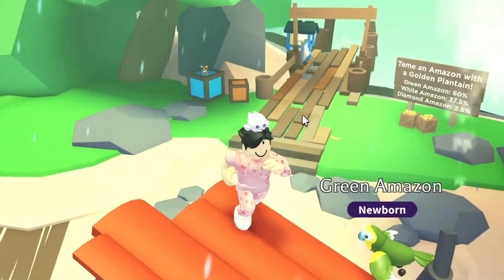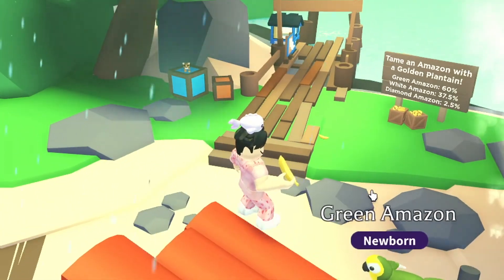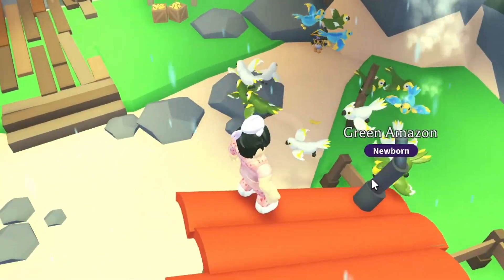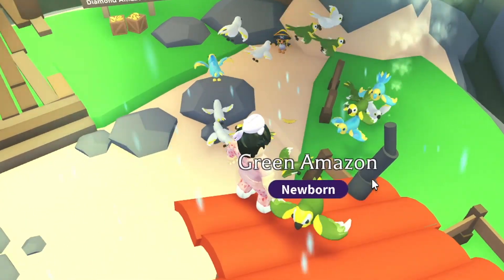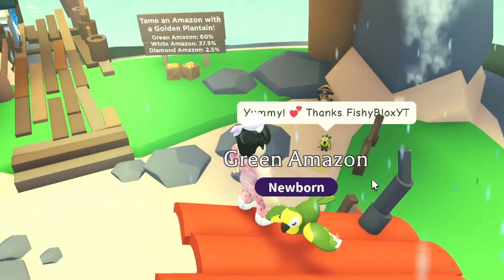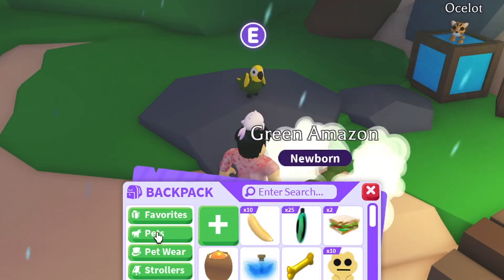Something happened - the bird just went flying across the map! They literally just fly around after they get the plantain, going crazy for it. We have 10 left, which means we've thrown 40 of them. Please let's get something good from the remaining ones.